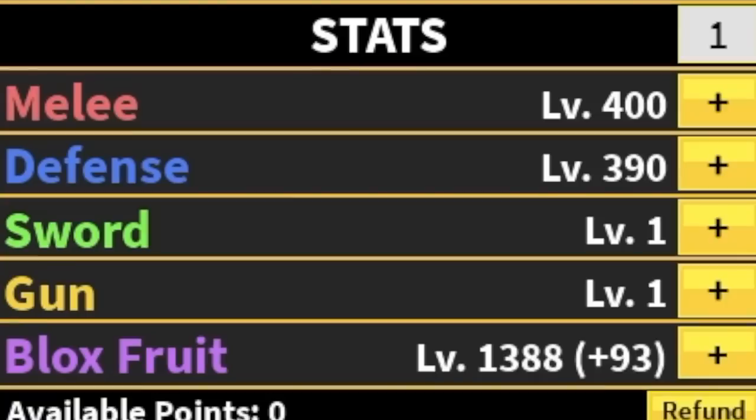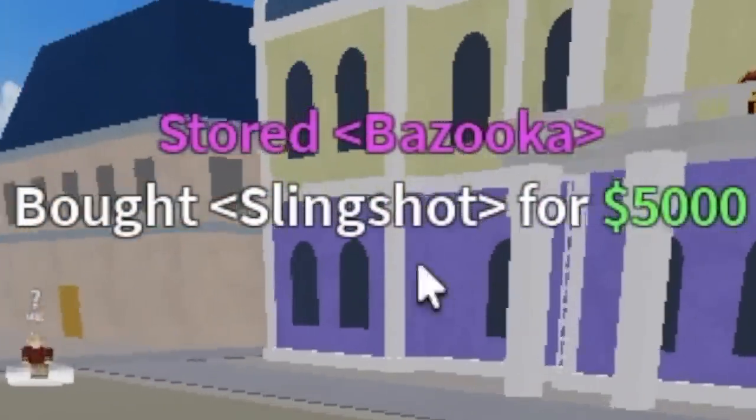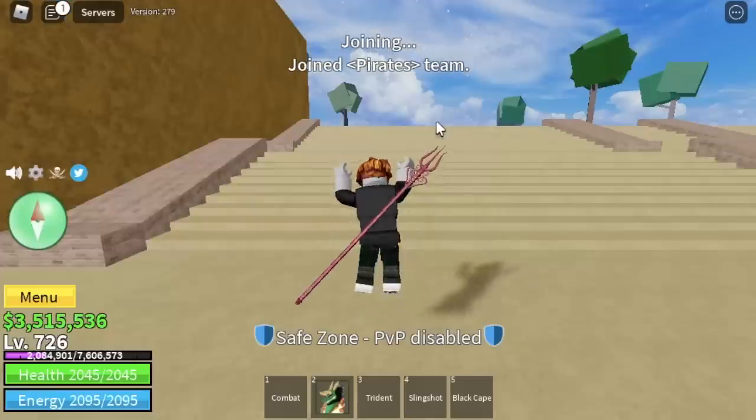Let's do some stat check: 400 melee, Defense 390, Blocks fruits 1,388. Now off to the middle town — but before that, let's buy the Slingshot. And we're ready to go. Welcome to the second Sea.